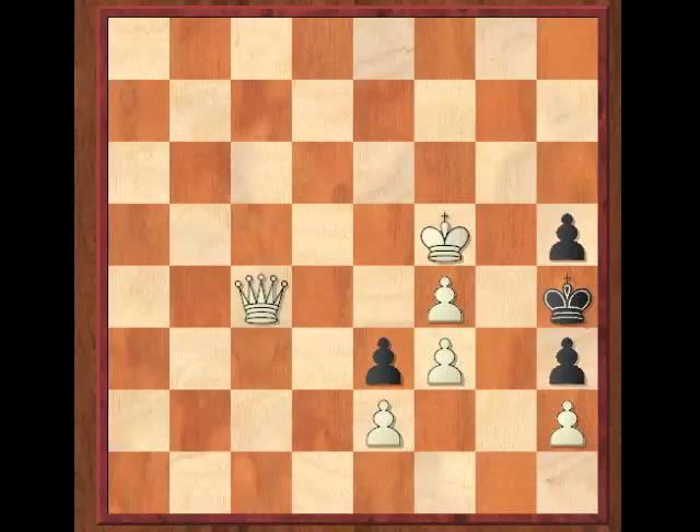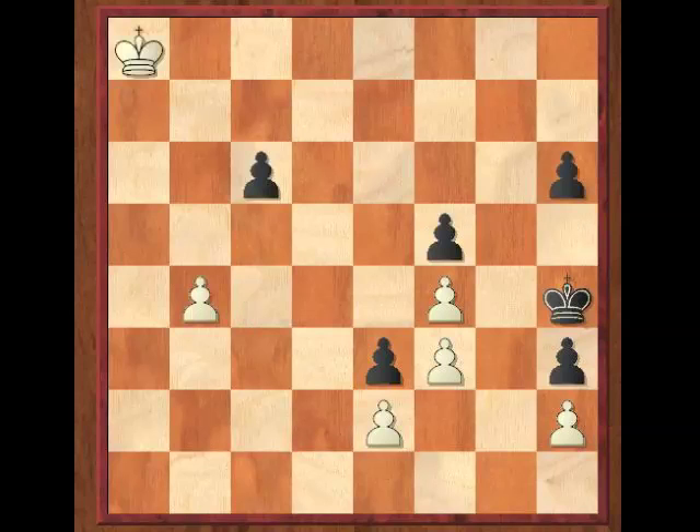So moving to the C file doesn't help. That leaves us with King to A8 or King to A7. After King to A8, black could try C5, but that doesn't work out because after B5, C4, B6, C3, B7, C2 — promotes — Queen to D8 check, and now the Queen will zigzag in for a mate.